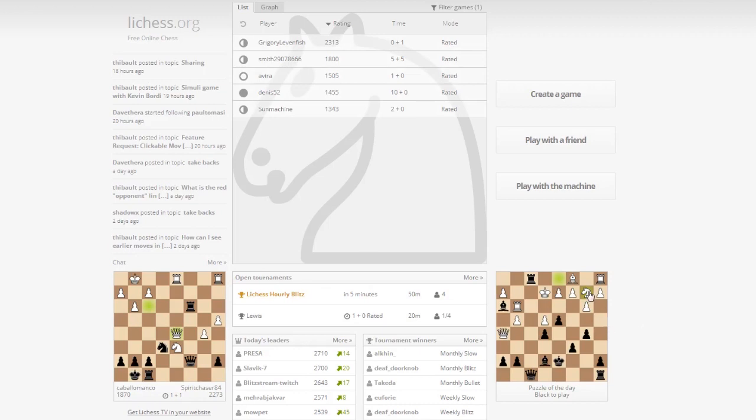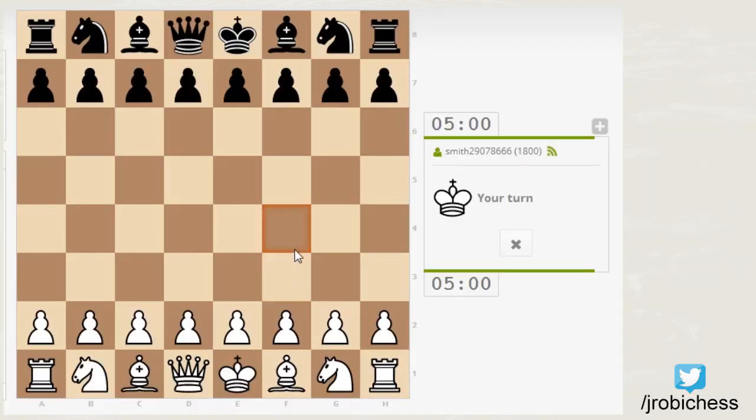Hello everybody, it's here. We're going to be having a quick 5 minute game here on Lichess. Oh, there's an 1800. 5 plus 5. Let's do this.